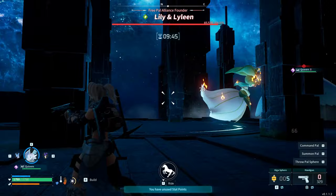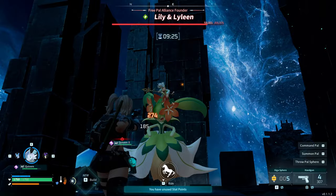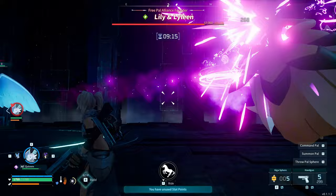I'm using Quivern as my partner here with Firestorm, which is a really great spell that you can get. The reason I wanted to use that is it deals a lot of damage and it's fire damage, so it's going to be dealing extra effective against this grass type. The best strategy here is to use any type of fire pal really.